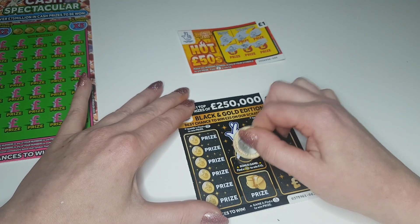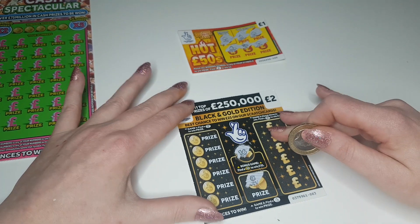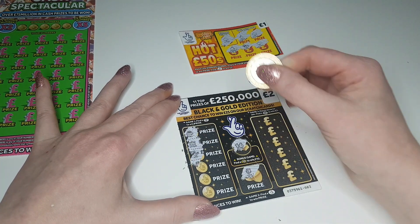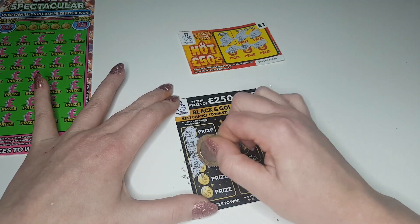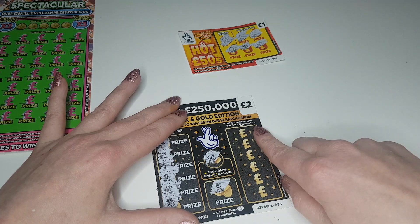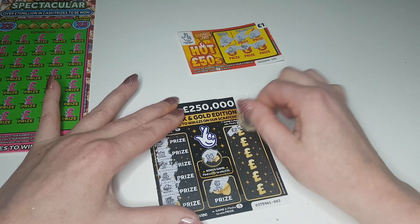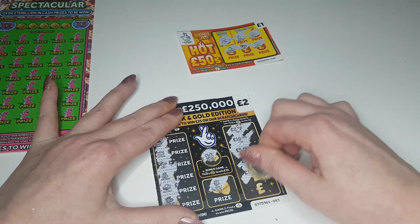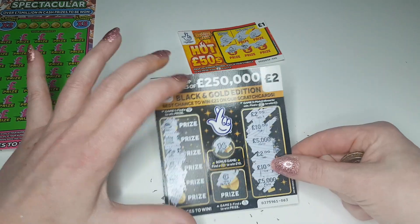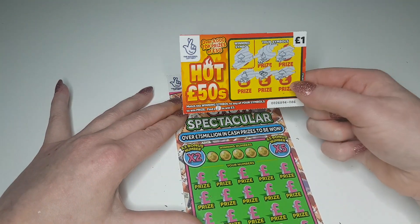Let's move to the Black Gold Edition. The bonus game - we need to find a number 10, and we've got a 16, so fingers crossed. It's a vault. We're looking for a diamond, we've got a ring, a crown, a water money, a money bag, a nugget, and a chest. We're looking to match three on this side, or find a suitcase with a money sign to win five automatically. We didn't get three matches and didn't get the suitcase either - that one is also a bust. One card did have two wins though - we'll see what we won at the end.